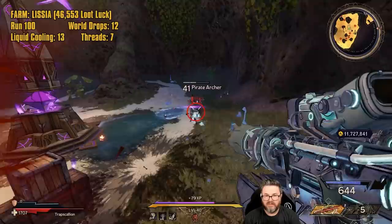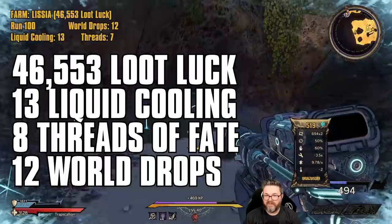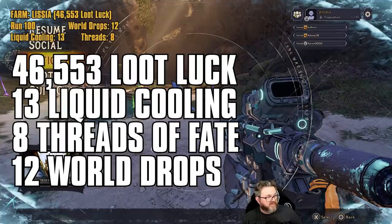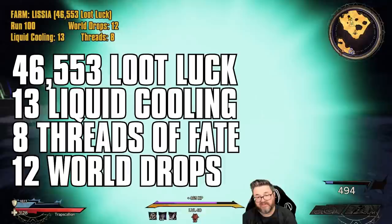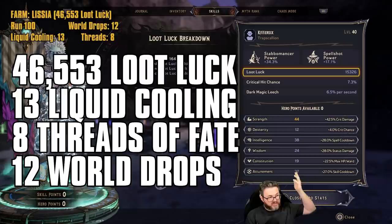Prediction for the final run — will we get a dedicated drop? We got something — it is a dedicated drop on our final run! We actually got more dedicated drops than it looked early on — it balanced out by run 100. We ended up with 21 dedicated drops and 12 world drops. This was at 46,553 loot luck with save quits. My display showed 15,000 but it was actually acting like 46,000 — so the visual bug is confirmed.